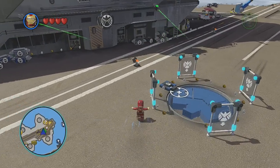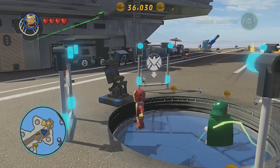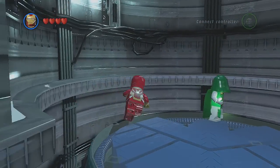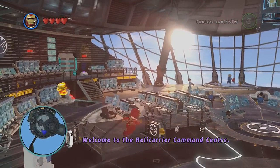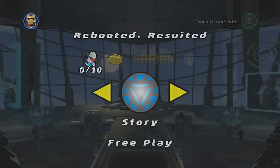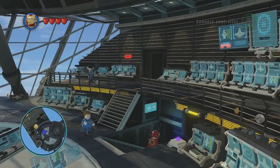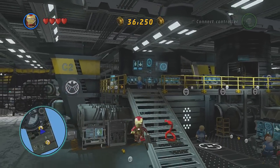SHIELD Helicarrier — alright, come on Dr. Doom, we're going down below. Let's see, I know there's some areas we can unlock. Oh, this looks good — the story! All right, so let's go down below and see what else we can find.